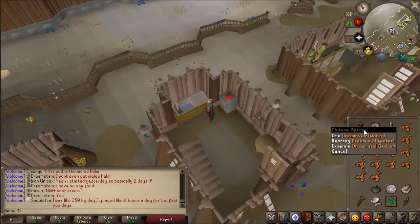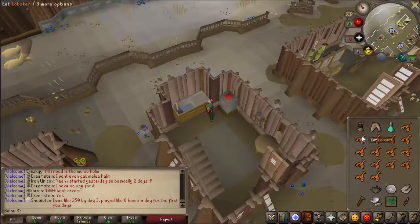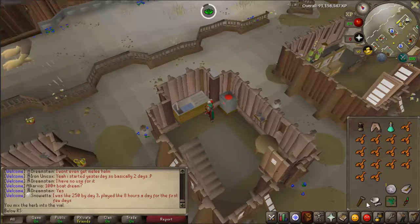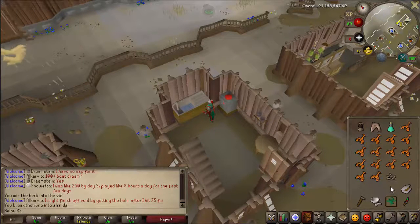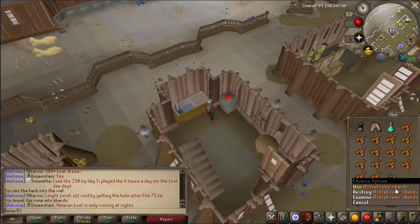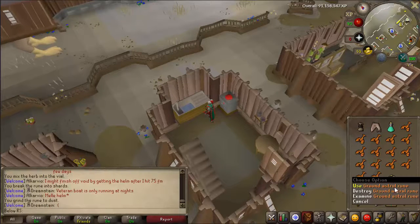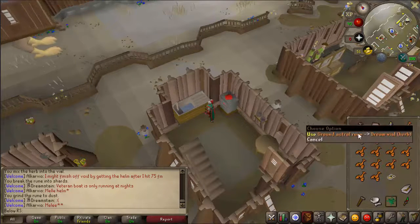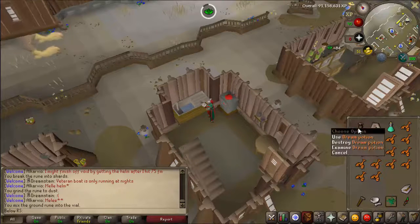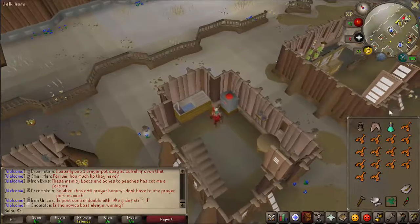You should now have a dream vial with water. Use the goutweed on the vial of water. Then use the hammer on an astral rune to get astral rune shards, and use those shards on the pestle and mortar to get ground astral rune. Finally, use the ground astral rune on the dream vial and you will now have a dream potion.